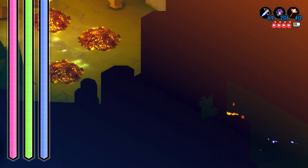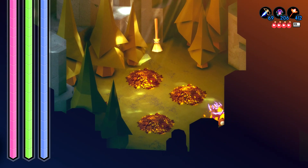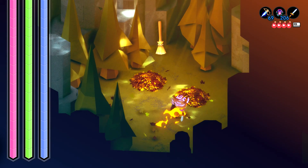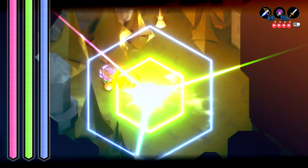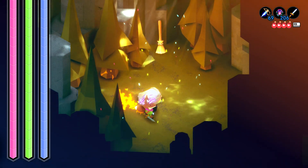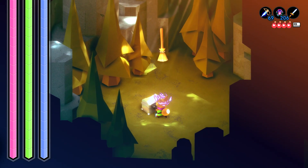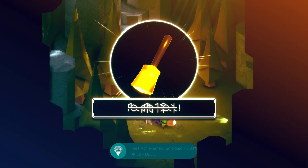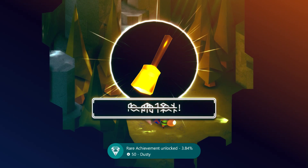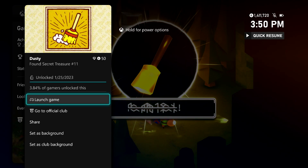Get into this little alcove and head into the secret room. There's going to be four piles of leaves right here. Make sure you equip your sword and break each one of the four piles. Once you do, you should get the chest to appear, and inside is going to be our secret item. Grab that, stash it away, and you should be good for your achievement — 50 gamerscore, and that's all there is to it.